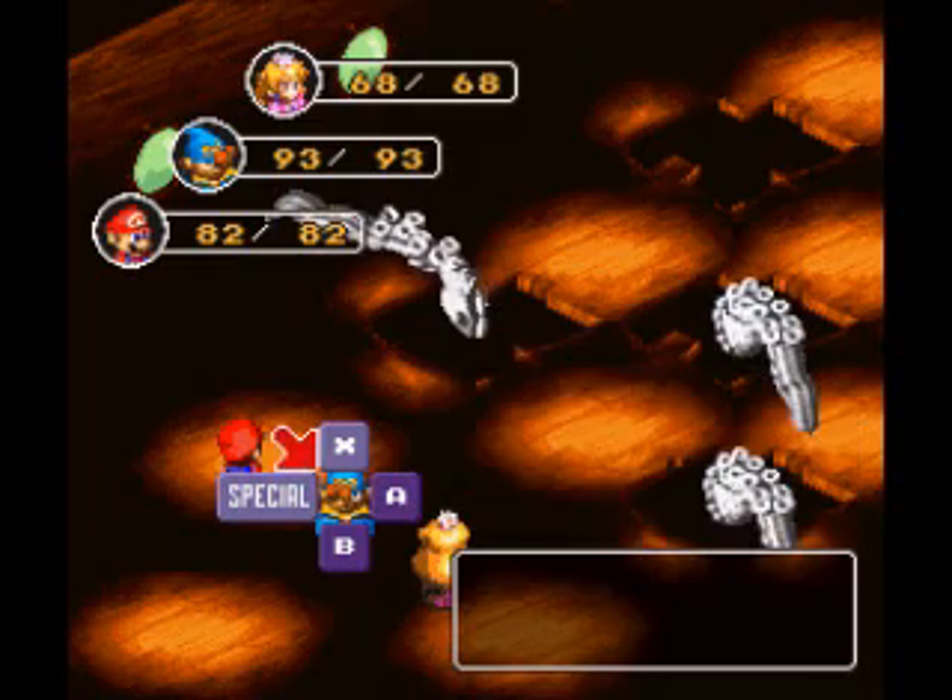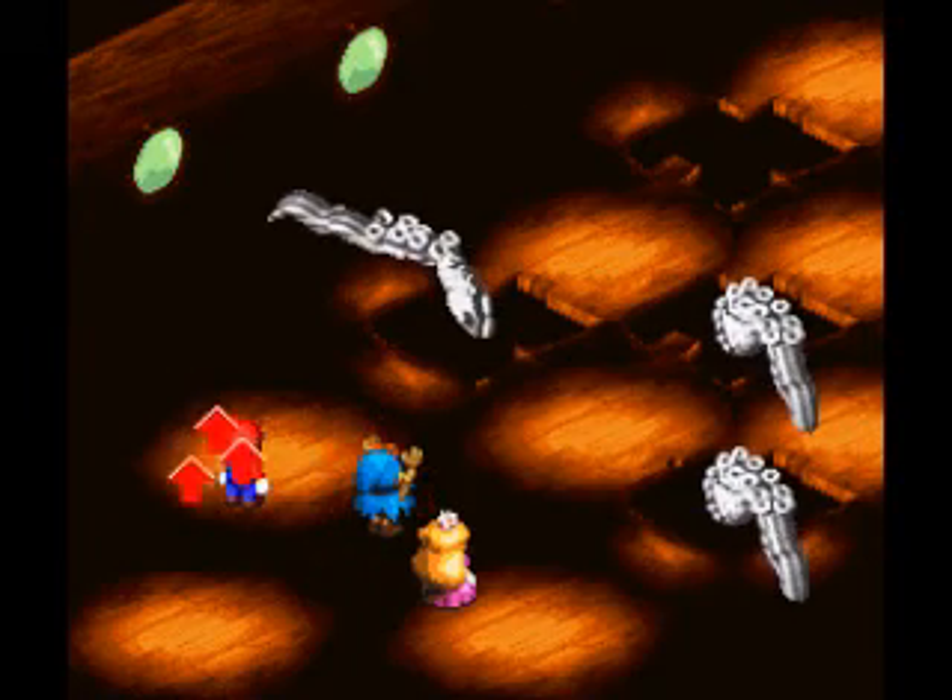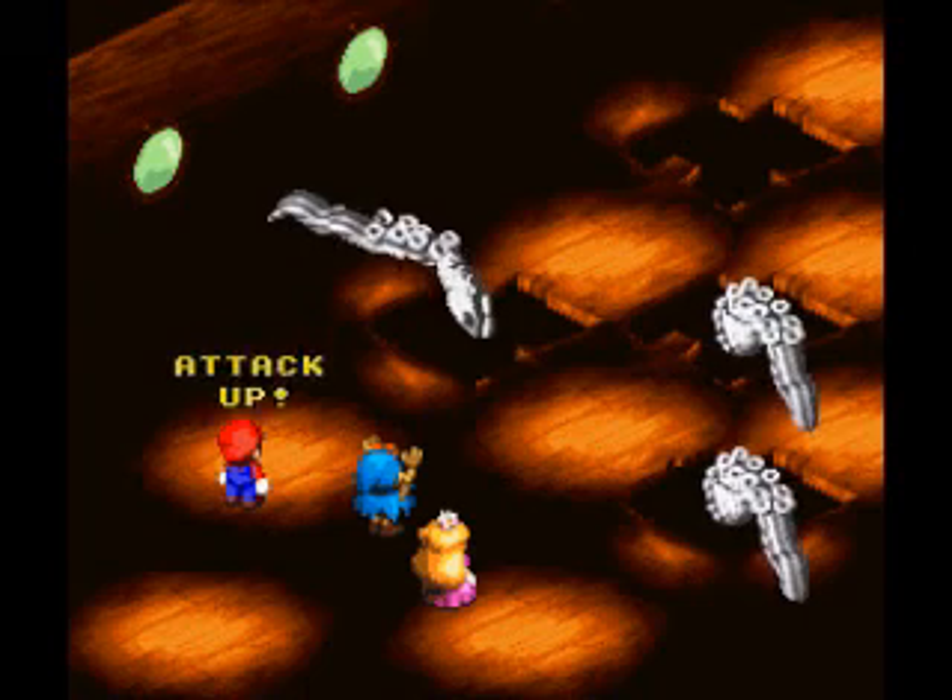Squidward tentacles? Nah, not quite. Alright, let's use Geno Boost on Mario for starters.